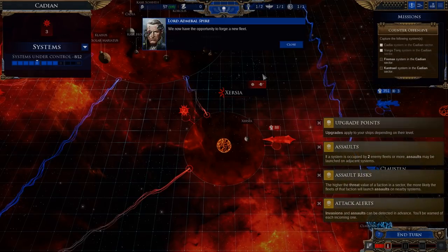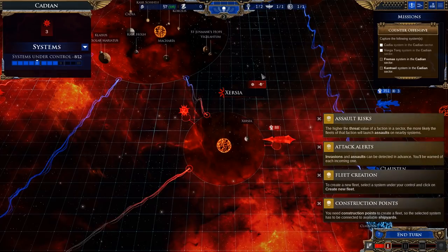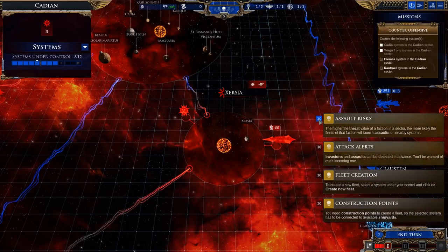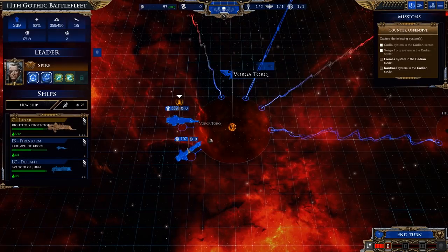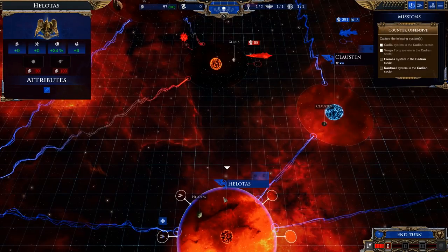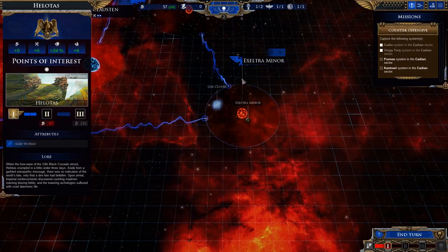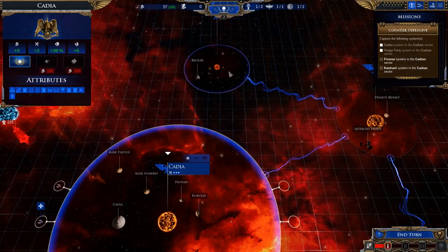So to create a new fleet, select a system under your control and click Create New Fleet — need construction points. Attack alerts — evasions and assaults can be detected in advance, you'll be warned of each incoming one. The higher the threat, the more likely they'll attack us — good to know. So it looks like Zerzia — my guys are back here licking their wounds, some are pretty wounded. They can work on that. I could create a new fleet — how do we do it? They just explained it and I missed it. Oh there it is — create a new fleet — do we do it? No, we don't have any money. I keep spending it on junk — worthwhile junk, but junk nonetheless.